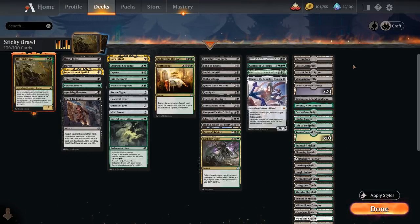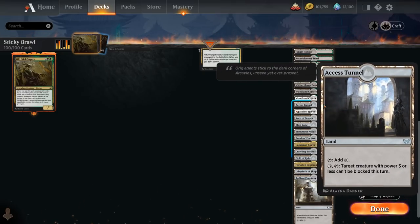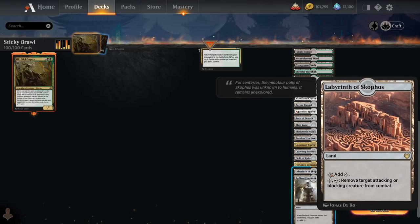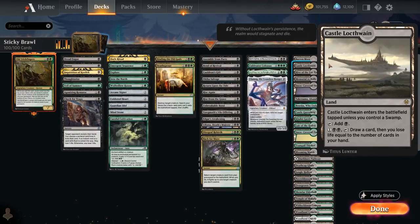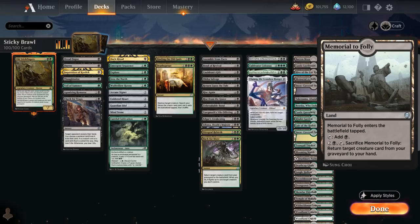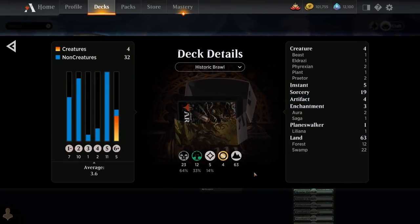Our mana base has over 60 lands, so we've got a ton of utility lands we can put in play with Cultivator Colossus — creature lands like Hive, Lair of the Hydra, Faceless Haven, Blinkmoth Nexus, and Crawling Barrens. Access Tunnel makes our creatures unblockable; Labyrinth has been a lifesaver preventing damage from opposing creatures. Castle Locthwain and Memorial to Folly provide card draw, and Memorial can get back a creature from our graveyard so we can actually cast Ulamog to exile two permanents. Now let's jump into some games and see how the deck does.